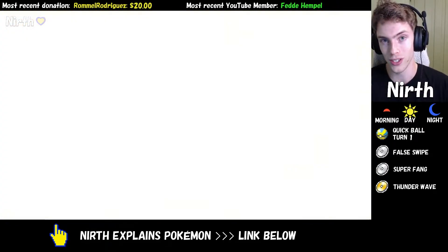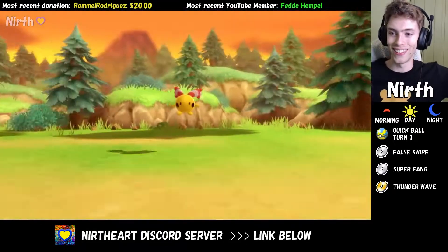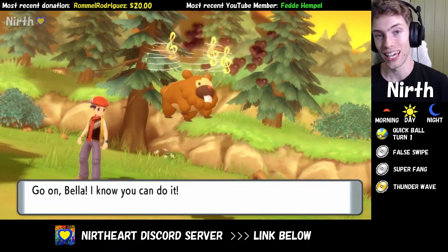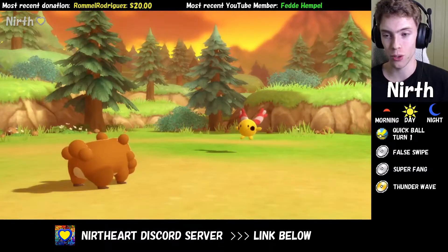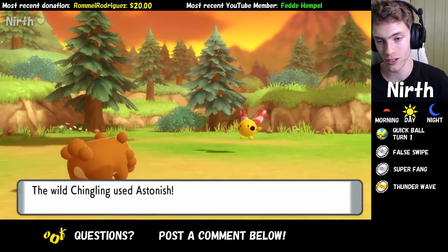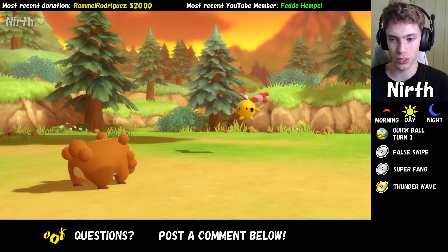I'm going to get back to you once I find one. There it is! So when catching Chingling, there is only a single thing you need to keep in mind. It does know the move Yawn, and so you may want to bring a Pokemon such as Spidoof that knows the move Taunt, and this will prevent it from using Yawn.